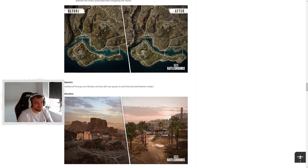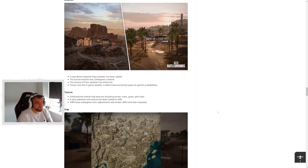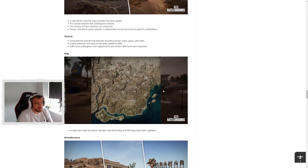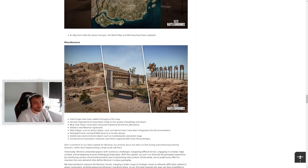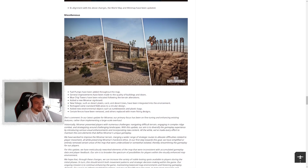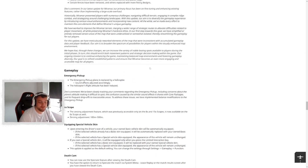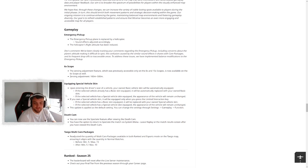They've improved pickup and Mirado vehicle spawns in both normal and ranked. New weather modes have been added — a new desert-inspired hazy weather and tweaks to the sunset. They've improved textures on a lot of the rocks, trees, grass, and cliffs — some of those rocks looked pretty rough before. The map has been updated with more detail, miscellaneous building layout changes, the Miramar sign, different walls and patterns. Emergency pickups across all maps now use a helicopter instead of a plane, making it easier to distinguish in the sky. Six times scopes now have the ability to zero in from 100 to 500 meters.